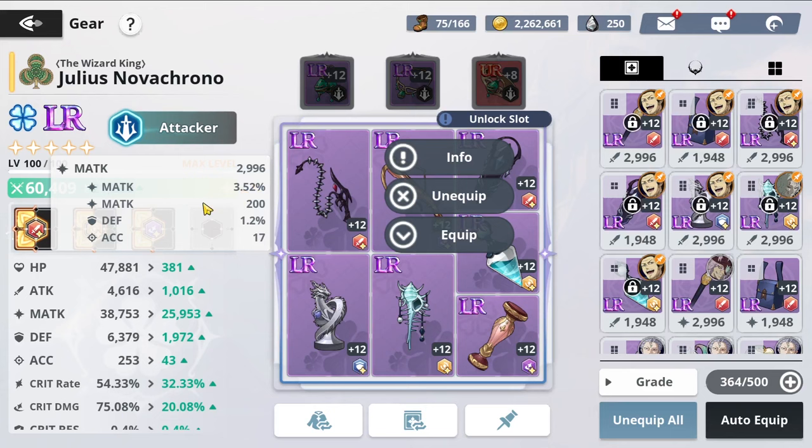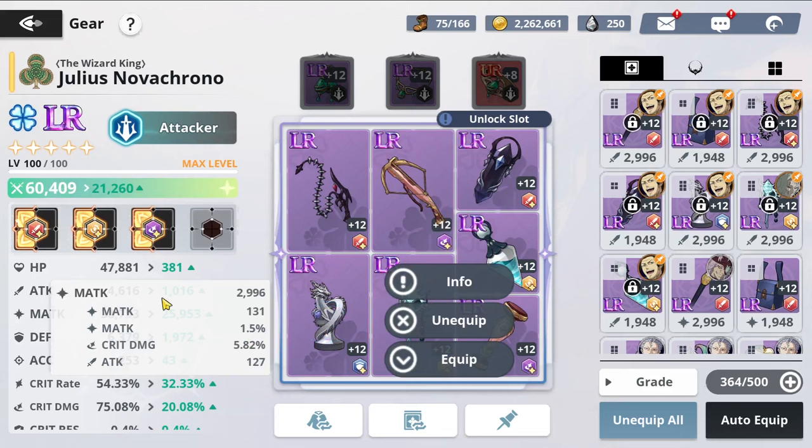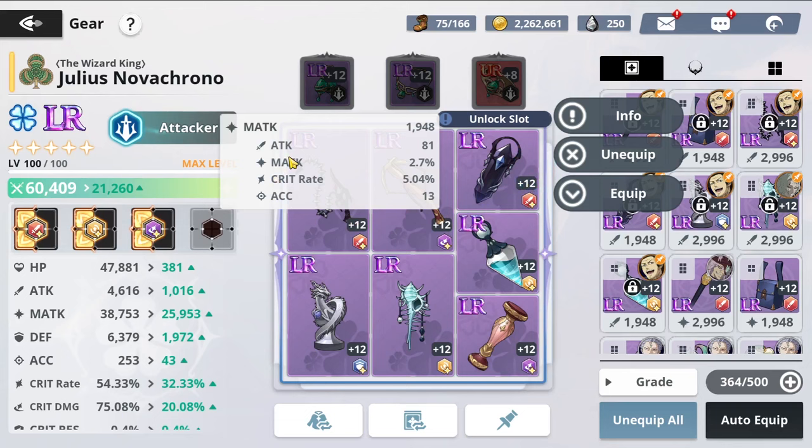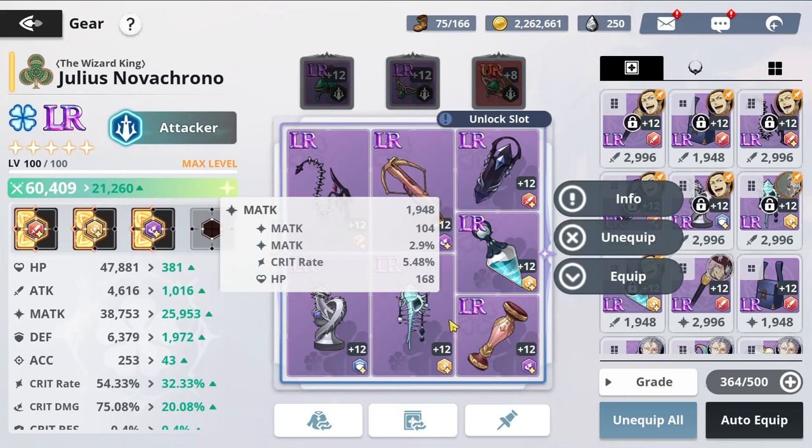We re-rolled these to be as perfect as possible with three mandatory stats. I went with magic attack, magic attack regular, and accuracy as my three staples. Another piece has magic attack, magic attack, and crit damage as three staples. One piece still needs re-rolling since defense and damage resistance aren't useful, and I'll use higher re-roll stones when available.